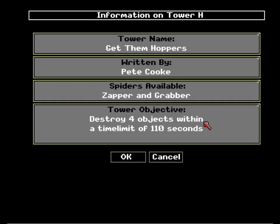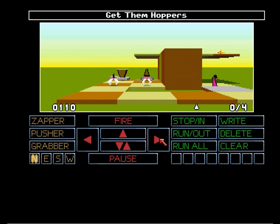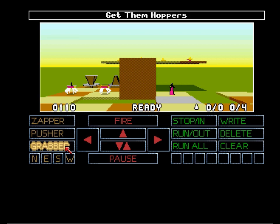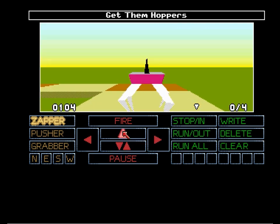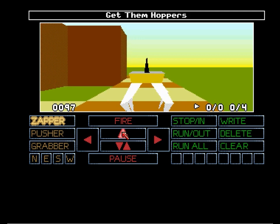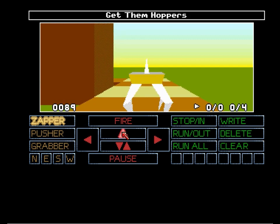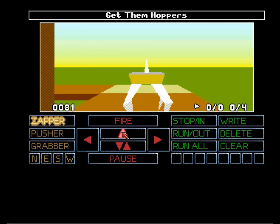Get them hoppers. So here is a level where the time limit is tight — and I mean very tight. Our goal is to destroy four objects and there are four hoppers up there, but there is also a fixed zapper down here which we are going to have to destroy to get up there. So we need to kill three of the hoppers. Use the force up straight away — oh no, already pressing the wrong buttons. Part of the problem of attacking hoppers to a time limit is the way they change directions is random, so you might think they are going to walk into your beam range but sometimes they just don't. You've got to get a bit lucky.